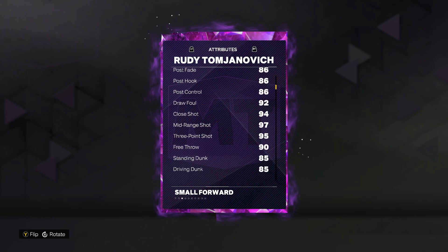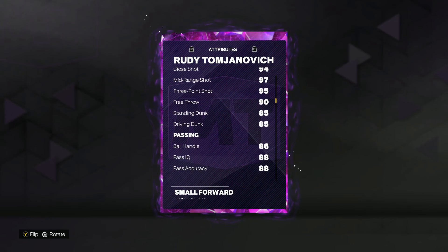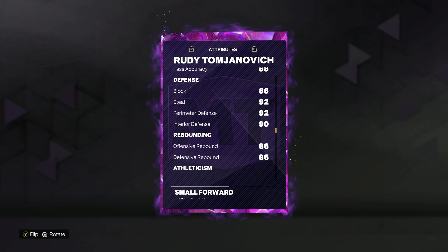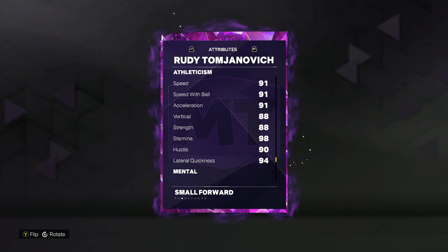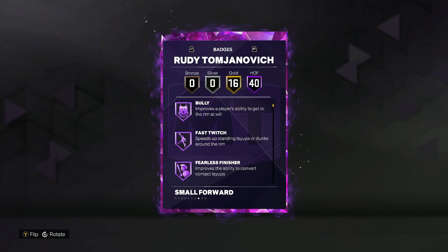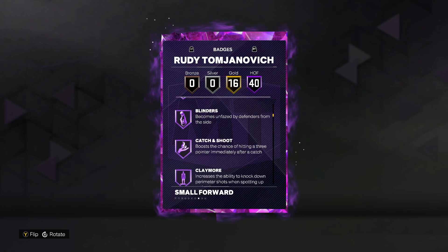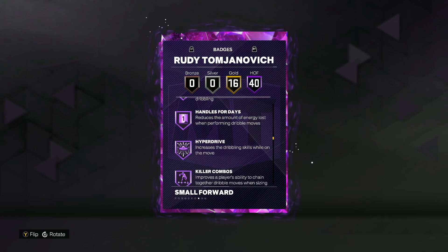Rudy has really well-rounded stats: a 95 3-ball, 97 mid-range, 85 standing dunk, 85 driving dunk, 86 block, 92 steal, 92 perimeter defense, and 90 interior defense. Nothing crazy, but well-rounded enough that his animations will really make up for it. He's got 40 Hall of Fame badges and 16 gold badges, which is really good.